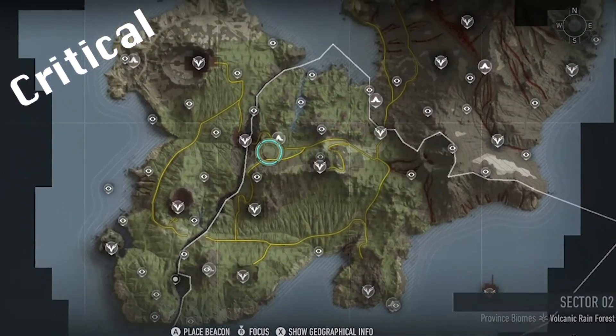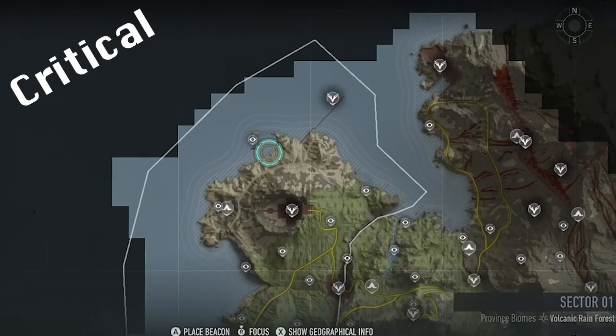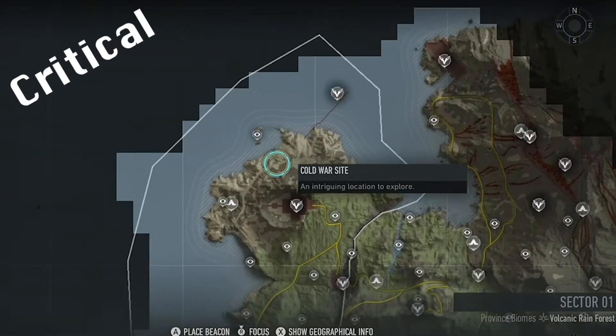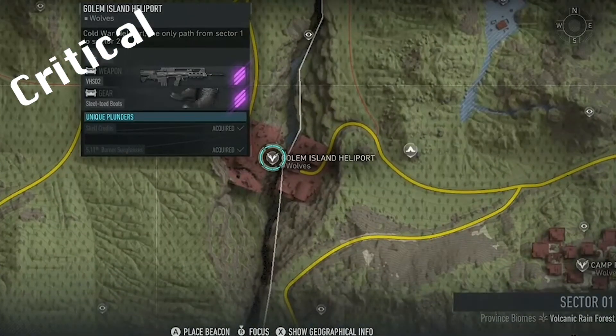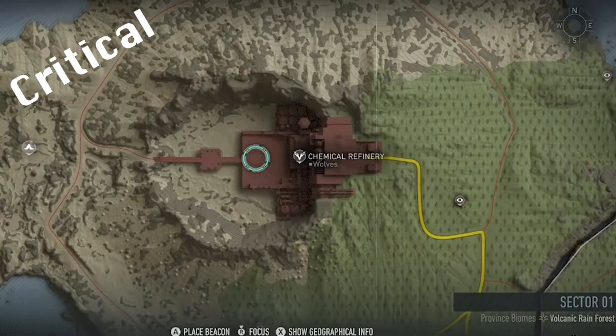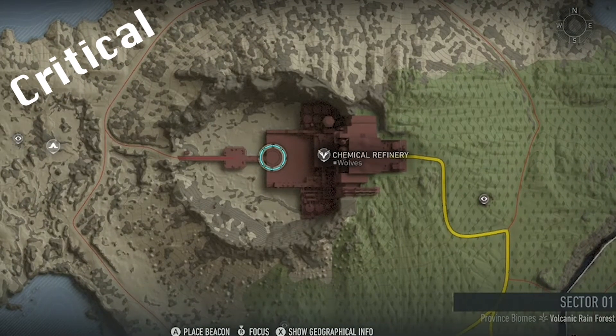Using the intel skips you can begin by collecting one intel from the Cold War site to the northwest of Gollum Island. After you have that you can input the password into the node at Heliport to grant access to Bao at the chemical refinery. And once you've beaten the tank Titan, you can head into Sector 2.